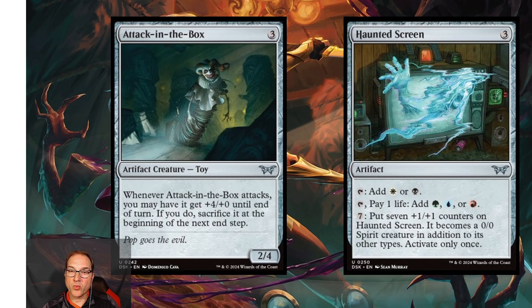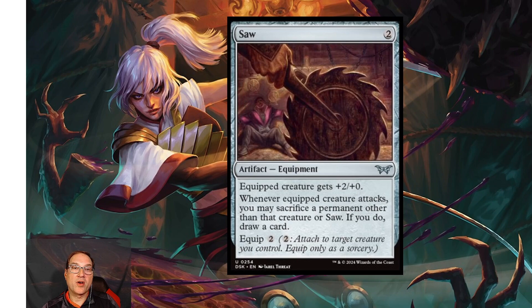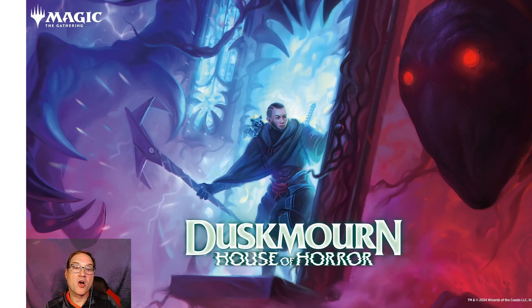Our last card of the day is Saw — for two mana it's an artifact equipment. The equipped creature gets +2/+0, and whenever the equipped creature attacks, you may sacrifice a permanent other than that creature or Saw; if you do, draw a card. The equip cost is two. This is a limited playable card and nothing beyond that.